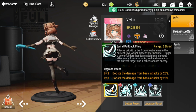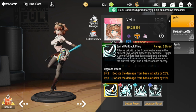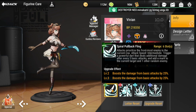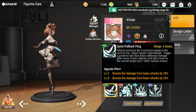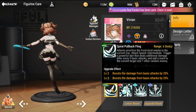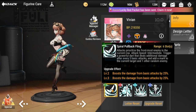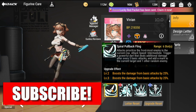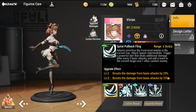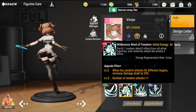Her attack speed is intermediate, which is why you have to boost her attack speed. Every three basic attacks, she triggers a powerful dart that deals additional damage and applies a mark to the current target and another random enemy. The upgrade effect boosts basic attack damage at levels two and three for a combined 50% boost.